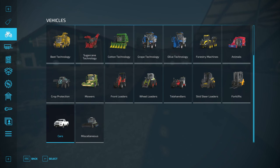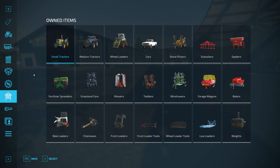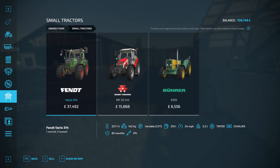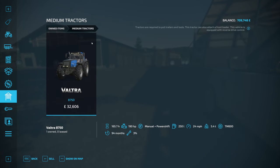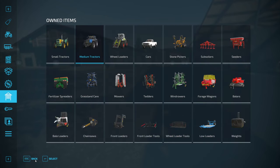I believe in our garage the starting equipment has changed. You now start with the Fendt Vario 315 and the Massey Ferguson 5S, which I believe we had anyway - I think the John Deere has been swapped out for the Fendt. And you still have the Burra. He has also been kind and given you a Valtra, so something a little bit bigger to work the land with. Very generous.